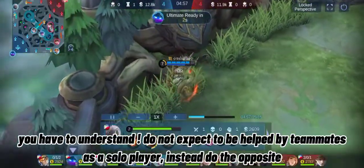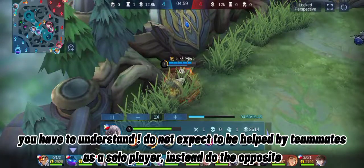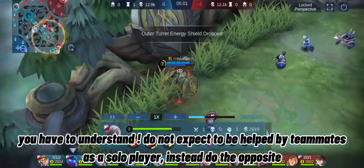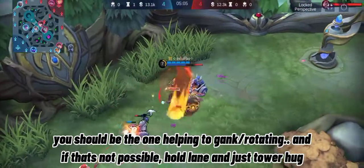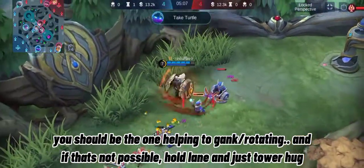You have to understand: do not expect to be helped by teammates as a solo player. Instead, do the opposite — you should be the one helping to gank and rotating. And if that's not possible, hold lane and just tower hug.